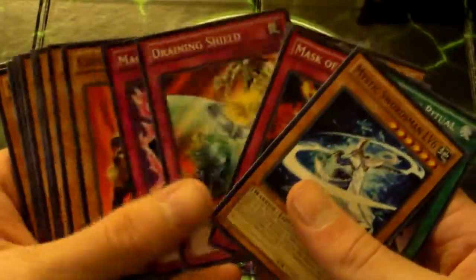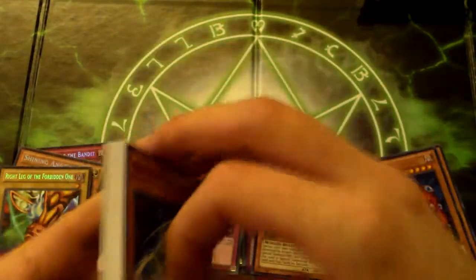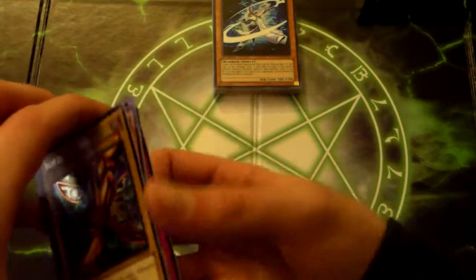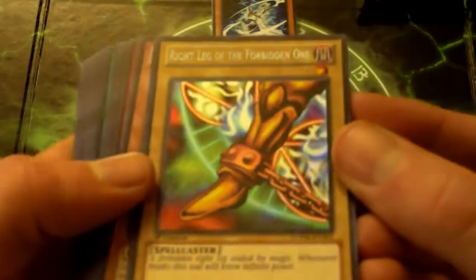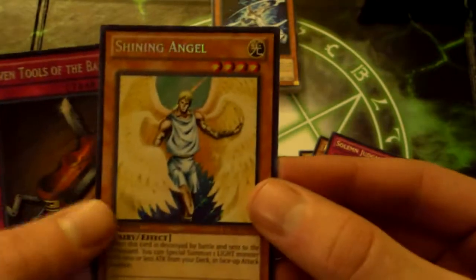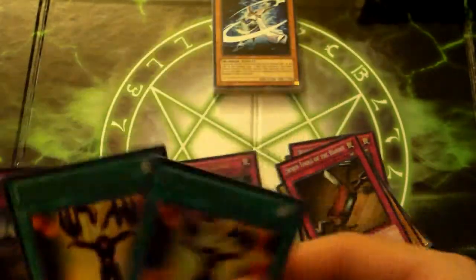We got a slew of commons here, I'm not gonna really go over them, I'll just show them quickly. For the recap - for the secret rares we've got: Right Leg of the Forbidden One, Pyramid Turtle, Solemn Judgment - probably the best one we got in that box - Shining Angel, Seven Tools of the Bandit, and Beckoning Light. Two Mind Controls - pretty good. A Royal Decree - very nice, I actually like that one a lot.